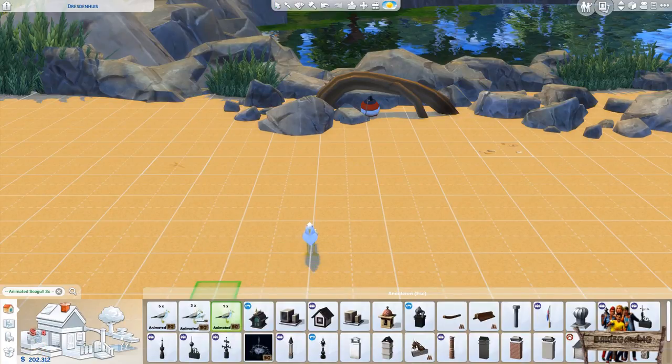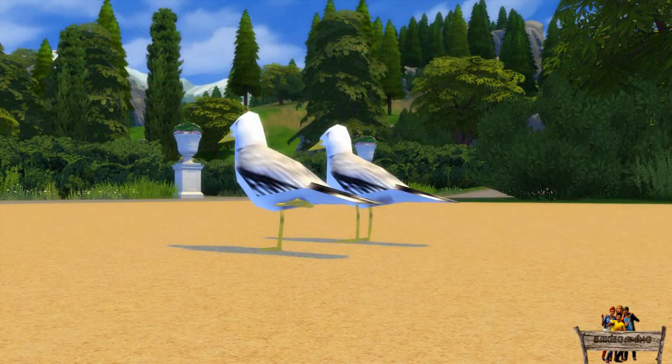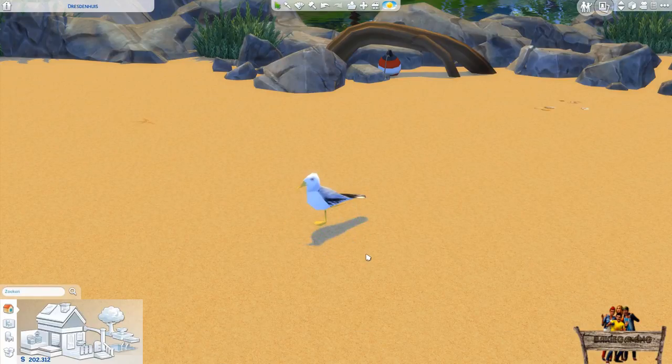Unlike other invisible objects with effects added to them, these seagulls will immediately appear after placing them in build mode. This counts for all 3 versions. Something that is different though is that they will not always appear with the same amount of legs. Of course one seagull will always have 2, but one of them could be lifted. If your just-placed seagull appears with 2 legs but you'd rather have it stand on 1, you can simply rotate it a bit or move it a little and hope it will eventually spawn standing on just a single leg.